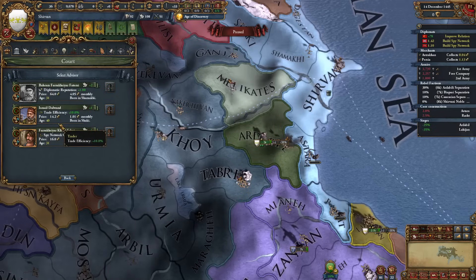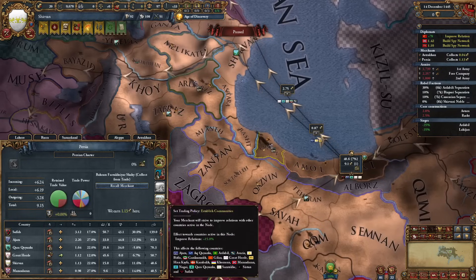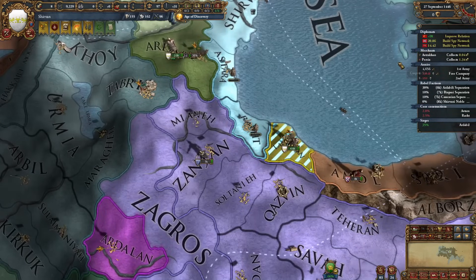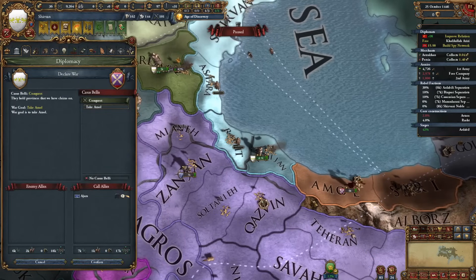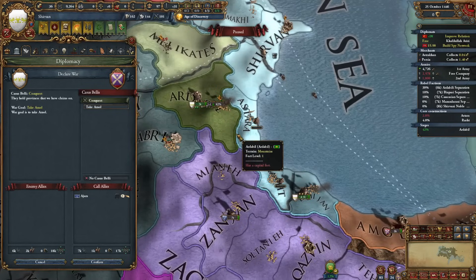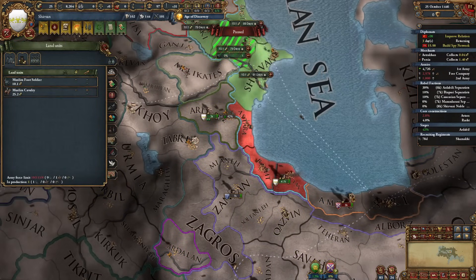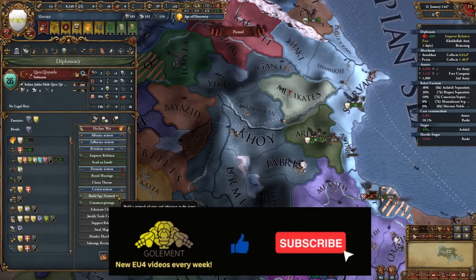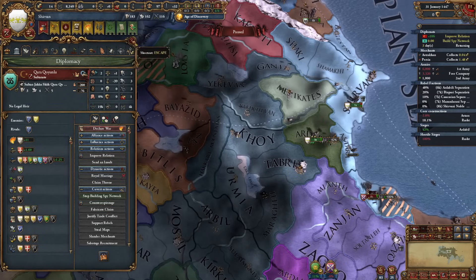I'll speed up the claim by getting the spy network construction policy for trade. The fort is down so let's take the province. Now we can get this claim, and since he has no alliances I will start this war right now. I'll finish this fort quickly, merge my armies, and defeat them. I'll get one more unit to help out. I'll start building a spy network on Karakayunlu to get additional siege ability versus them.